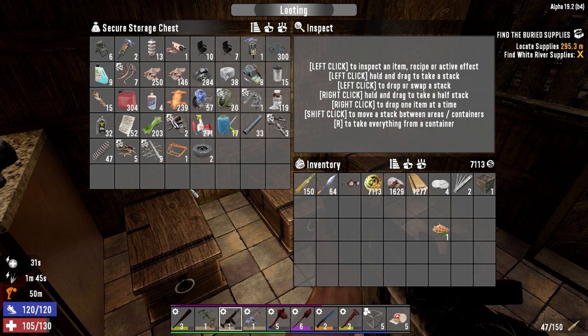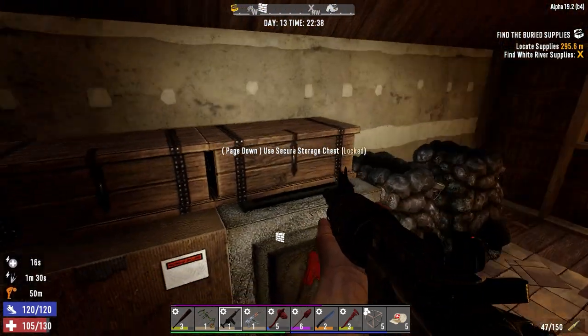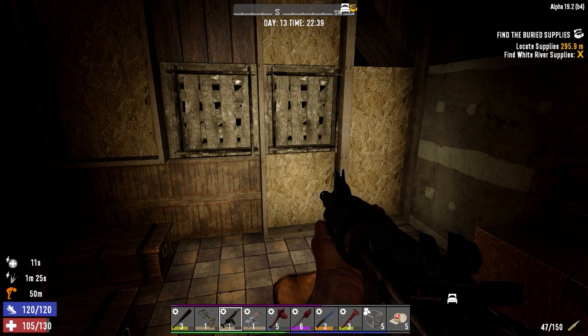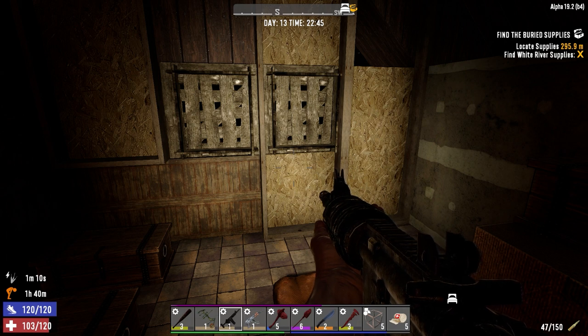We don't have the recipe for the mini bike yet, not that we have enough parts for it anyway. Steel pickaxe would be nice but we'll have to wait for that. Alright, I'm going to end the episode here guys — I hope you enjoyed it. Tomorrow's horde night, so we'll probably get started a little later in the daytime and head over to the traders. Anyway, we'll figure it out tomorrow. Hope you enjoyed it — if you did, drop a like. If you haven't subscribed, please subscribe. Drop any comments in the comment section down below, and until next time, we'll see you later.